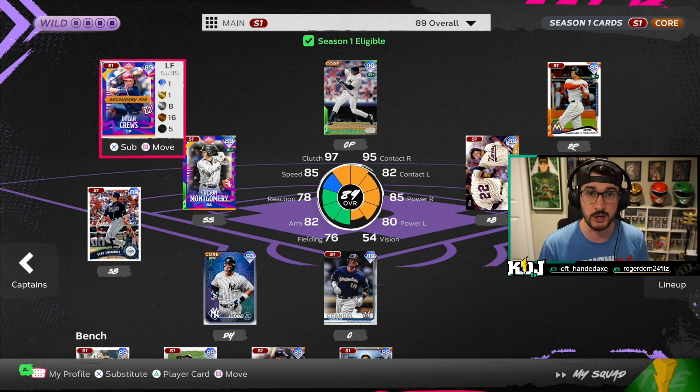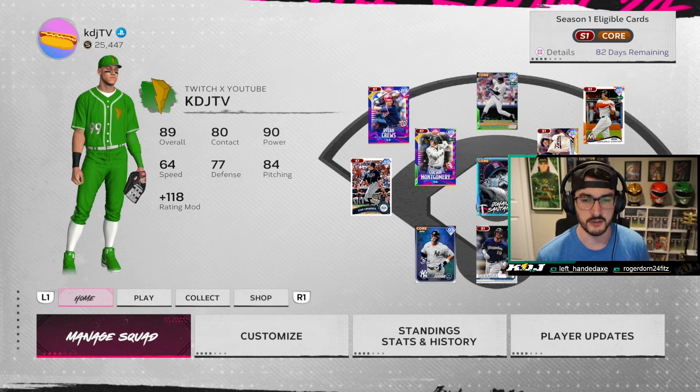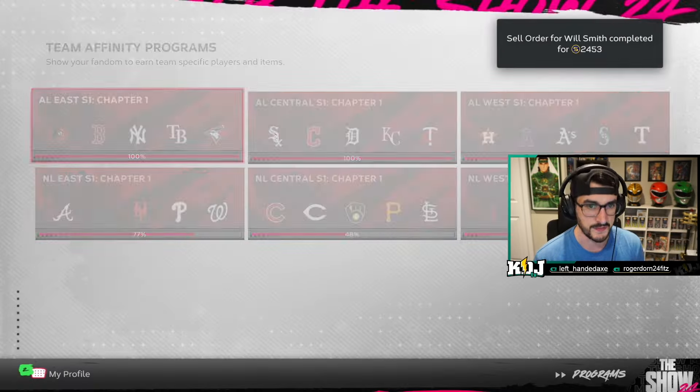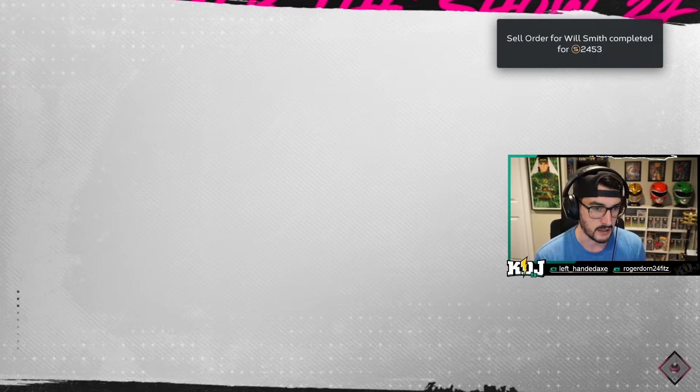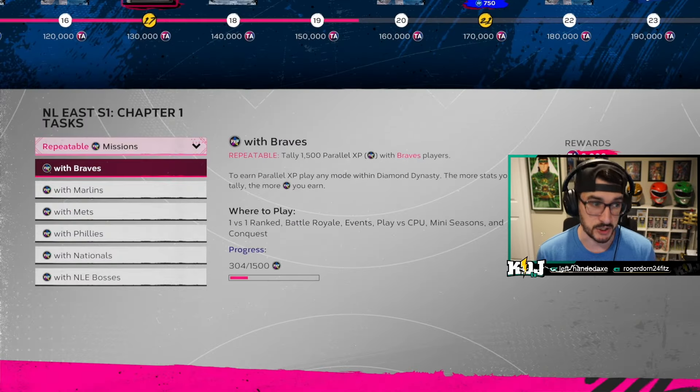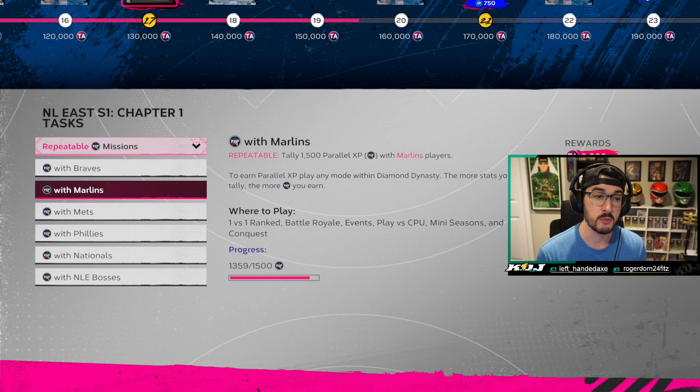Let me go show you specifically what I'm talking about. Let's take Giancarlo Stanton, for example — he plays in the NL East. Go to Programs, go to Team Affinity, go to the NL East. Look right here under Repeatable Missions: PXP with Marlins. You can only get that by using Marlins players, and Giancarlo Stanton fits that bucket.